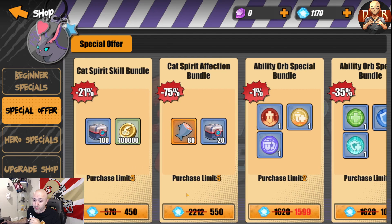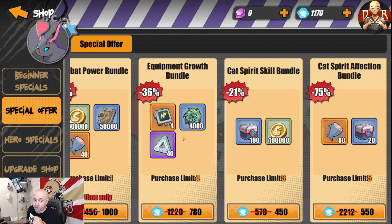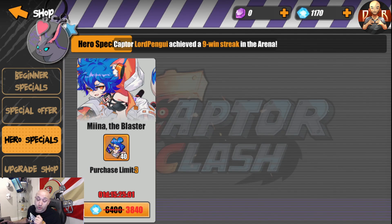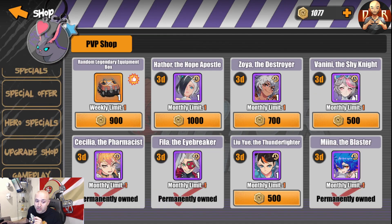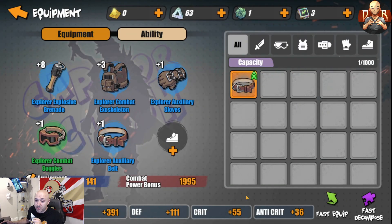Do not spend crystals on recruiting — it's a waste. Check the special offers section: 450 crystals gets you 100 cat gems plus Hano, which is EXP for equipment. Hero specials are also good — 40 fragments gets you or upgrades The Blaster, and B-class characters are much stronger than C-class. The upgrade shop can be avoided for a while. The PVP shop gives you character shards over time, but the most important item there is legendary equipment — that gives a massive power boost and is the key thing to prioritize from PVP rewards.